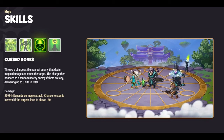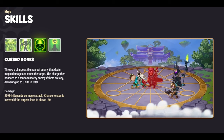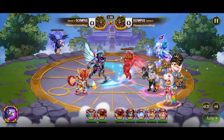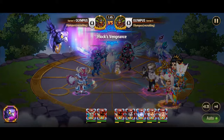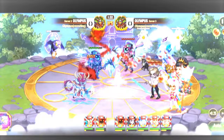Similarly, Polaris adeptly counters Mojo's Cursed Bones skill. With this ability, Mojo hurls a charge at the closest enemy, dealing magic damage and stunning them before rebounding to strike a random foe. However, Polaris strategically reduces Mojo's chance to stun targets, particularly those with a level surpassing 130. This tactical adjustment undermines Mojo's crowd control efforts, ensuring that enemy heroes remain unhindered by stuns, especially when Polaris's Northern Lights skill is in effect.